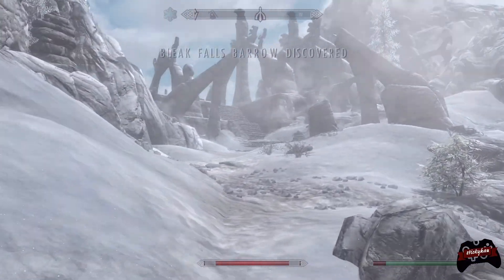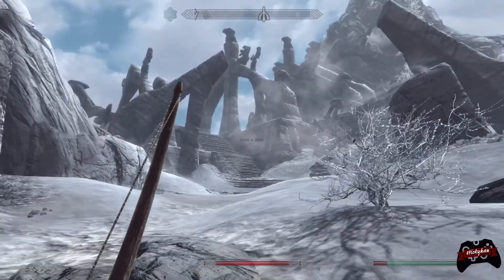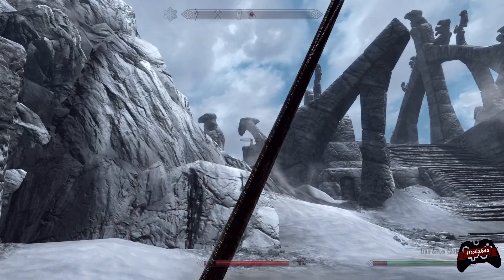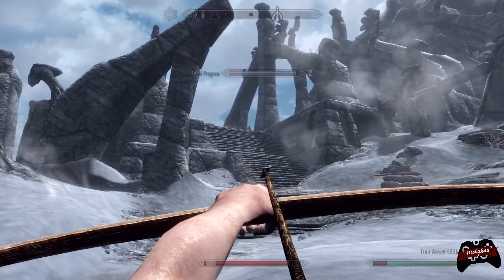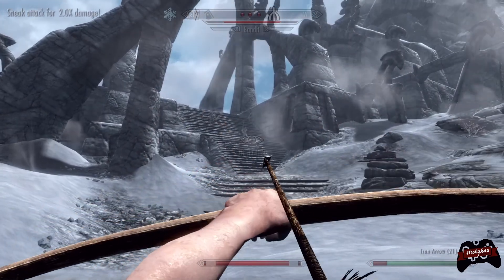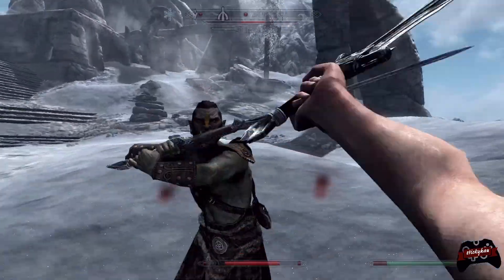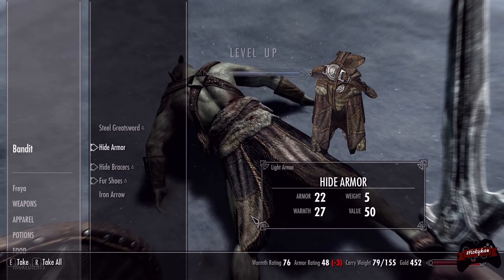That wasn't a very far journey because here we have arrived at Bleak Falls Barrow! Let's see if we can get any shots off with our bow before we get spotted. I don't even think I hit him - but at least our sneak increased, that's all that matters. I feel like that should have for sure hit him. Okay, there we go - at least we got that one. Oh okay, switch switch switch - and look at our health, it's very healthy. Alright, we got that guy down.